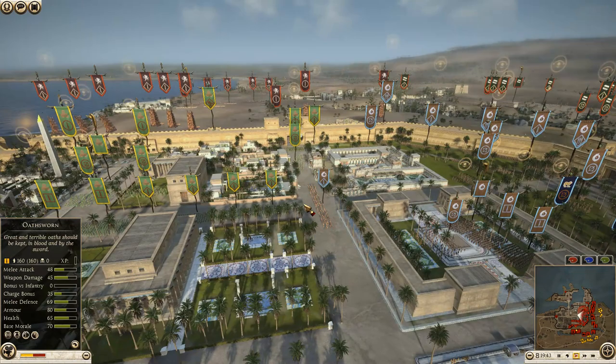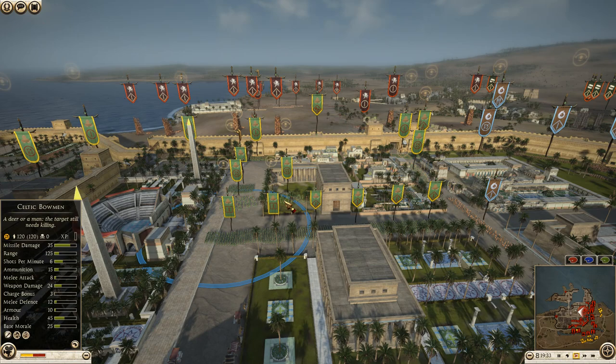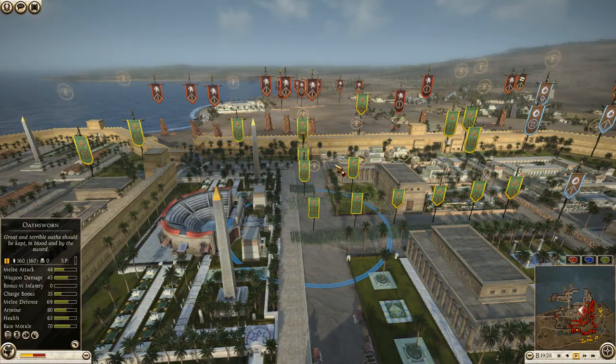The final defending army is Bowiei, commanded by Dan. Dan is bringing five units of sword followers, four Celtic warriors, three units of Osworn — one being his general — and four units of Celtic bowmen. Let's see Swaby bringing his towers up.